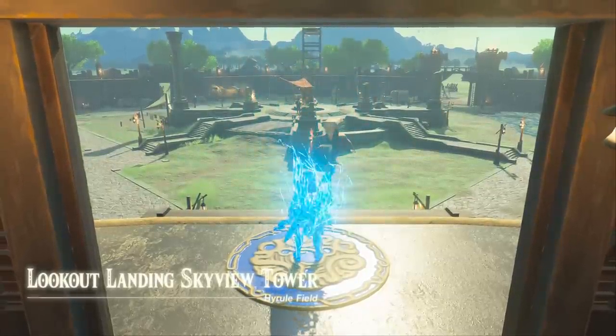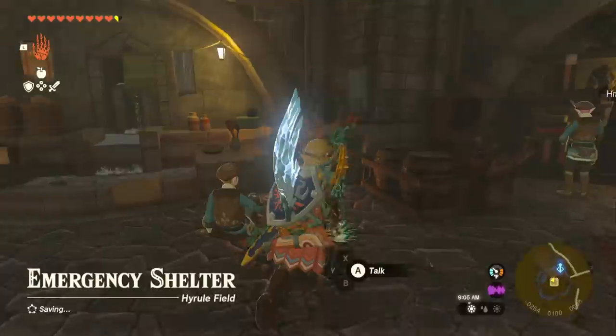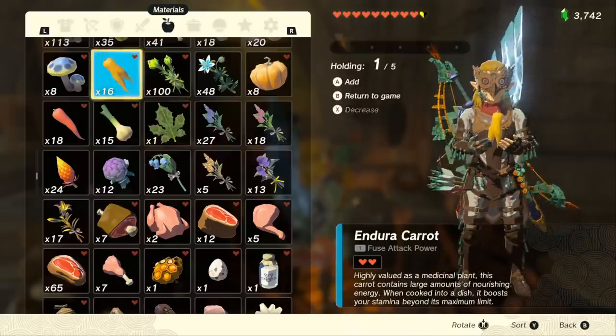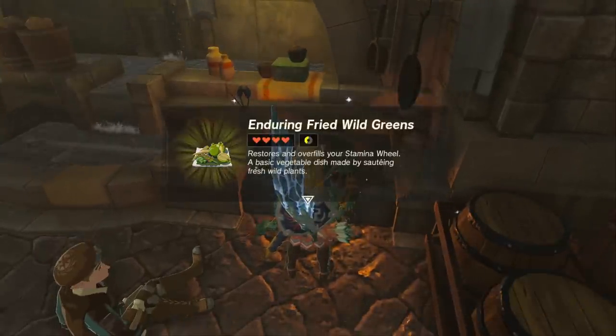Fast travel back to Lookout Landing, jump down into the bunker, and then we're going to head over to the cooking station right here. In your menu, you're going to select the Endura Carrot, hold it in your grubby little hands, and cook it. This is going to give you an Enduring Fried Wild Greens, just in case we don't have enough stamina.